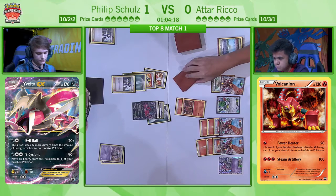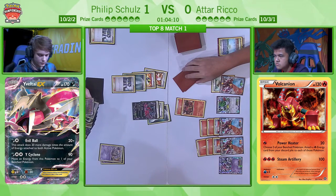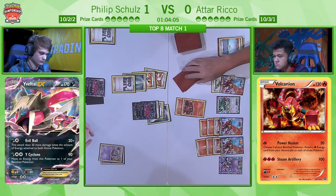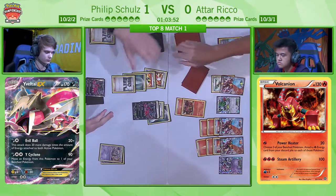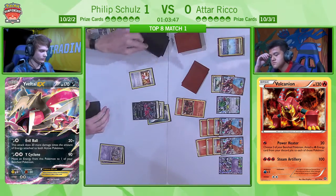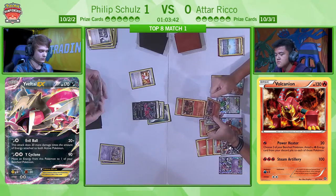It might be that Philip has to forego finding a Floatstone with the Trainer's Mail and keep his hand in a safer range of four cards, but then allowing Atar to have abilities the following turn. That Delinquent is already putting in work — it's already taken away three cards from Philip, limiting his options. And this is where we see that he didn't have the option to search out a Shaman EX, because Philip has made the decision to play only one Shaman EX. We saw that get discarded with the Delinquent, so there's no way he can get more cards this turn.